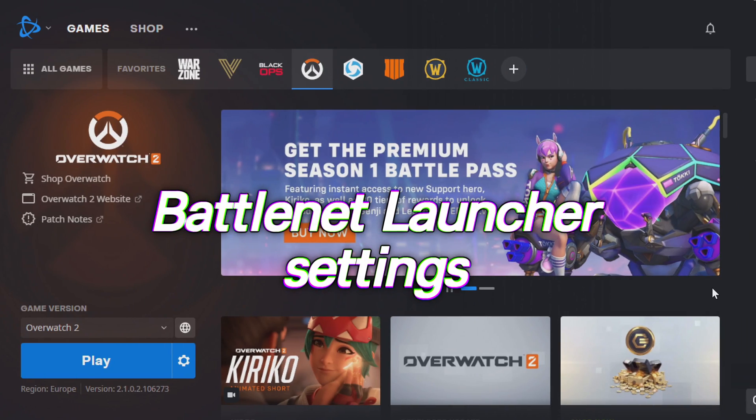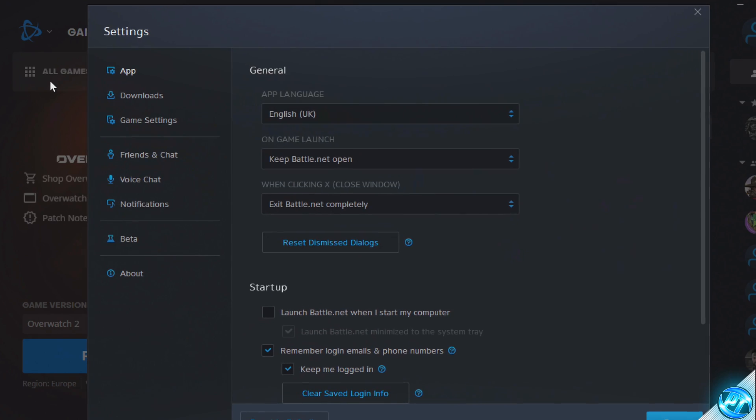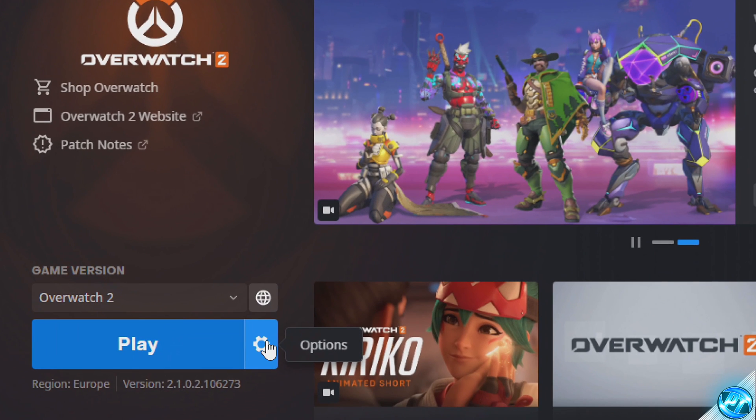First, boot into the Battle.net Launcher. Go to the top left-hand side, click on the Battle.net Launcher logo, and select Settings. Navigate down to General. On Game Launch, we're going to be switching to Exit Battle.net completely. It may also be worthwhile navigating all the way down to the bottom and unselecting the option for Use Browser Hardware Acceleration. Select Done.